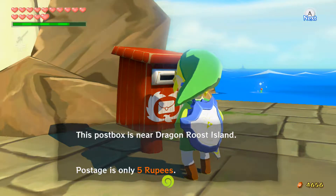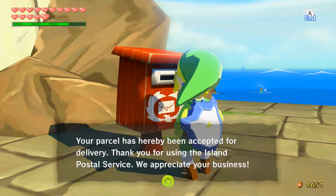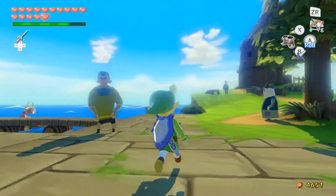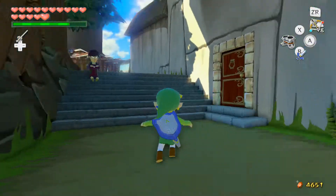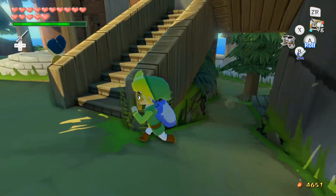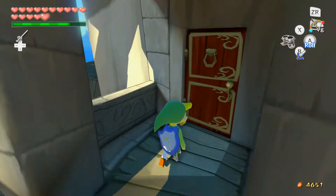Post box is near Dragonroost Island. Postage is only five rupees. The parcel has been accepted for delivery. Now I'm heading back up to see if Maggie has anything new to say — hopefully something useful.